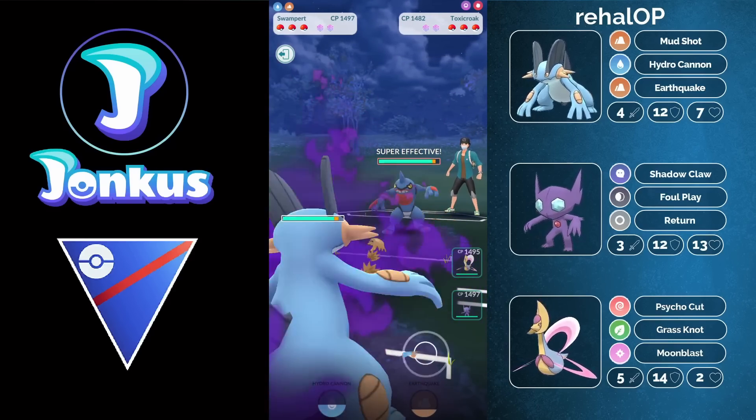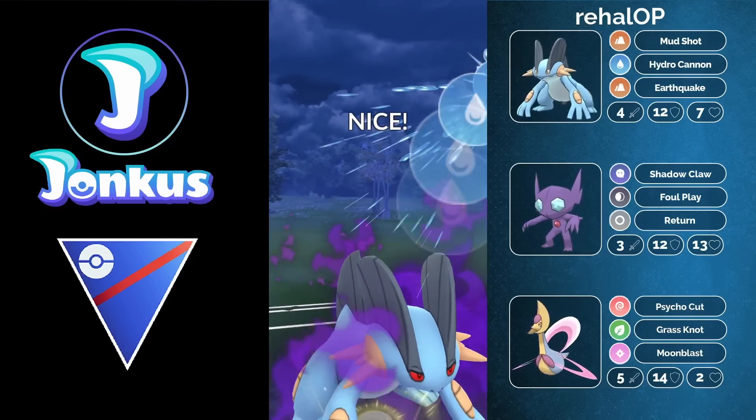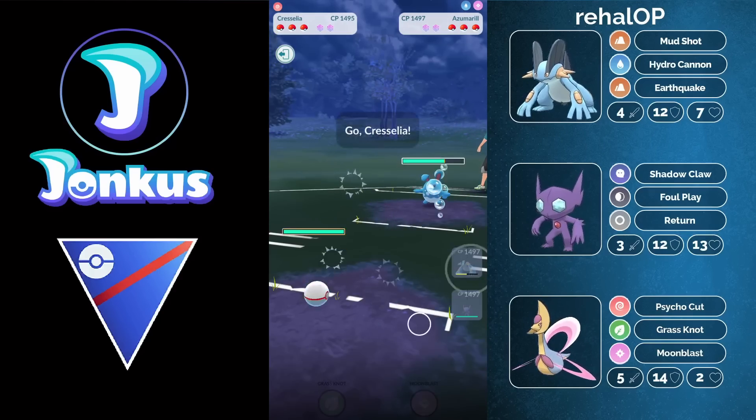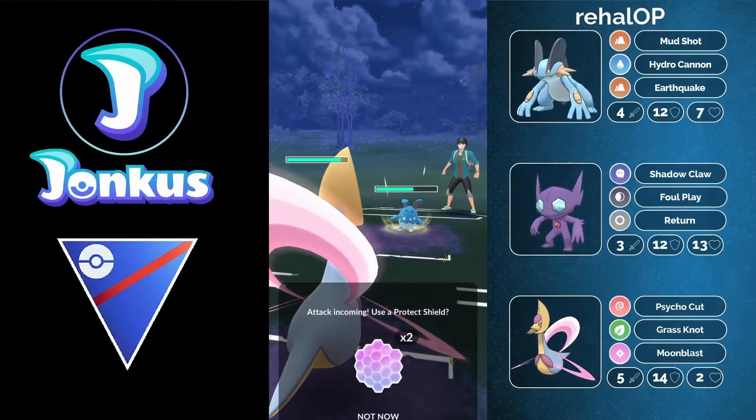Speaking of nowhere to go, Toxicroak is not really decent against this team, and you can go straight for one Hydro Cannon as the opponent swaps out. I would just stay in for a little bit, try to get some extra energy, and then swap into Cresselia, which is exactly what you do here. You could have even gotten a little bit more energy with the Swampert, but now you can take one charge move easily.